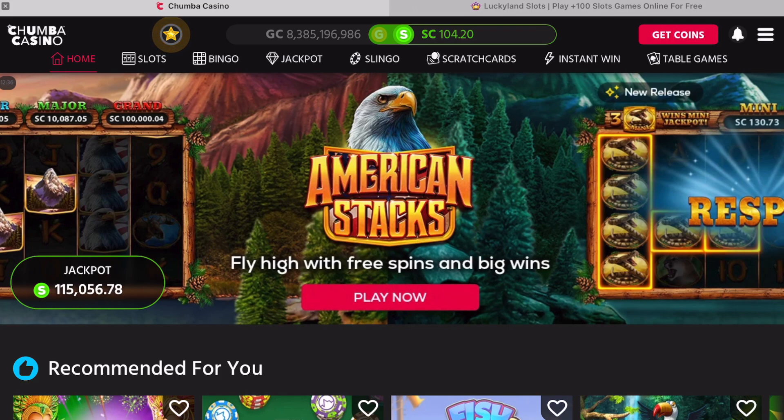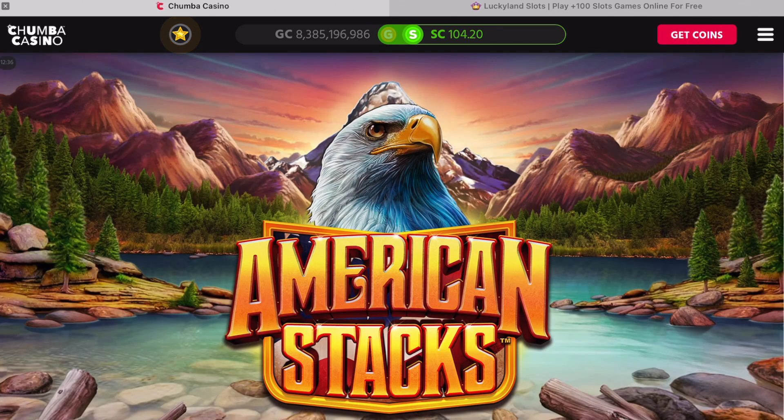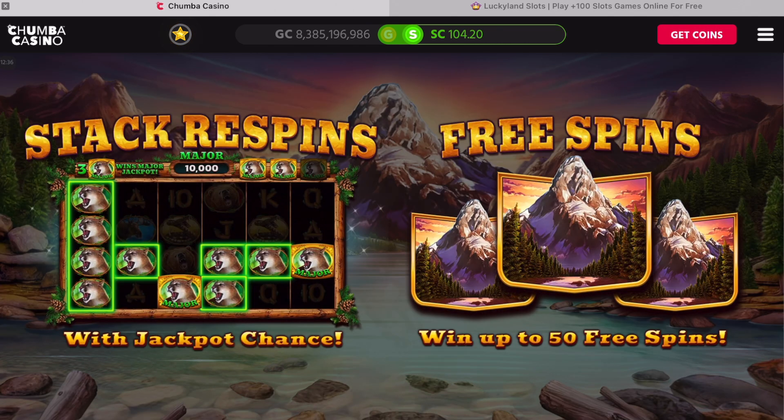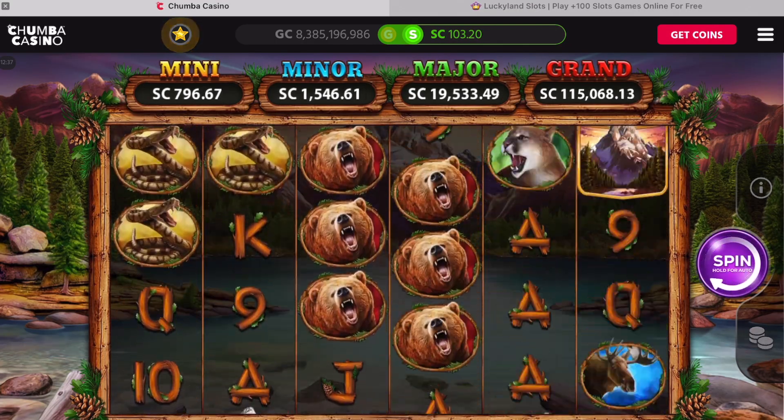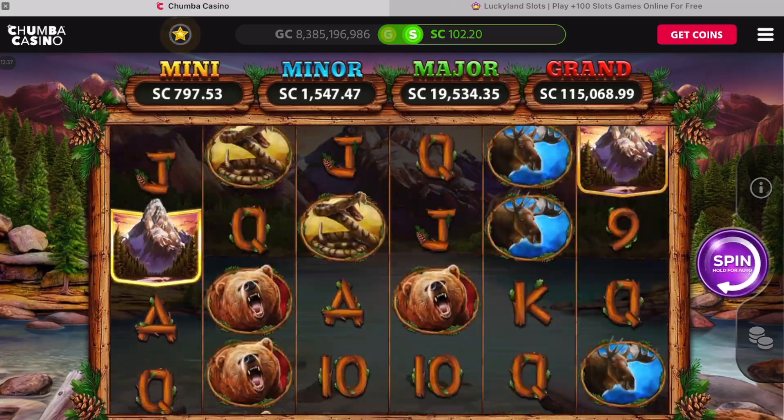Hi everyone, this is Evie back on Chumba.com. I wanted to play the new game that came out — American Stacks. I'm excited because it's a jackpot game, so let's see how we do. I read the instructions a little bit — the nice thing is it's got different features. It's got a stack free spin feature, and three mountains will give us up to 50 free spins. I'm gonna start at $1.